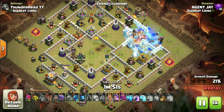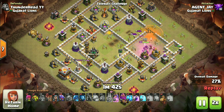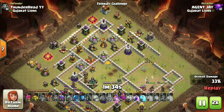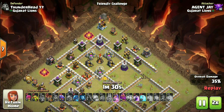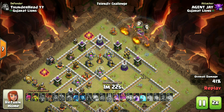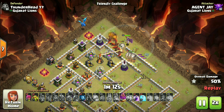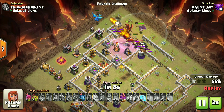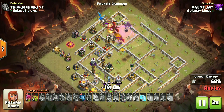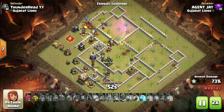Now, the only times this strategy doesn't work is when you completely mess up and fail the blizzard part, or when you get very little value with heroes and blizzard — that will leave the dragons with too many key defenses to deal with, especially both sweepers and air defenses, and they will fall short in such cases. Other than that, it will crush any TH11 base with proper planning and execution. I recommend you practice the blimp drop in friendly challenges, then perform this strategy in wars and CWL.